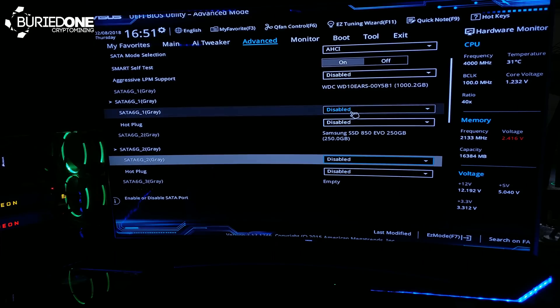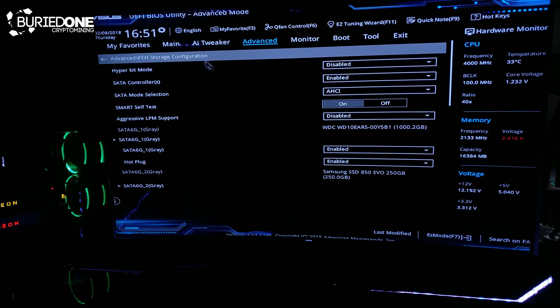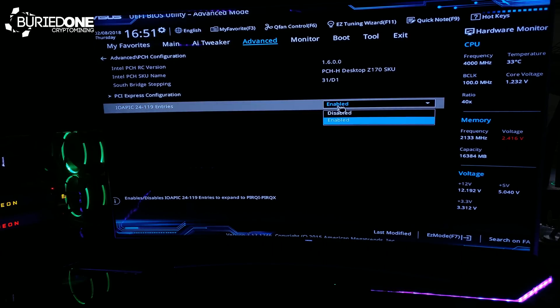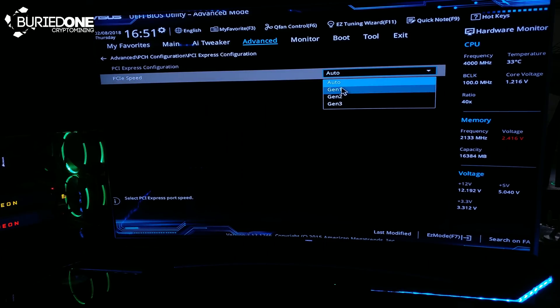Next up go to PCH Configuration and you will see two options in there. One is called IOA EPIC but you don't need to touch that one. Go to the PCI Express Configuration and set your PCIe speed to Generation 1.